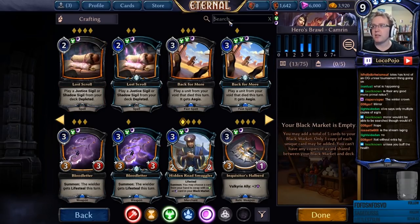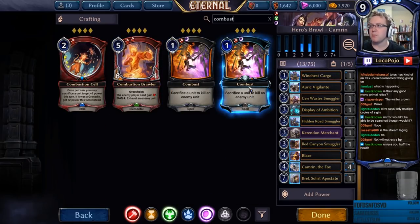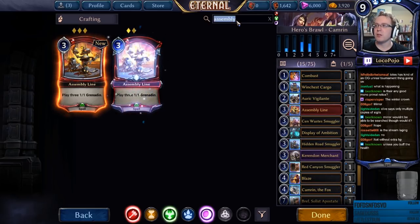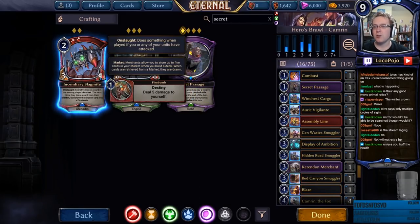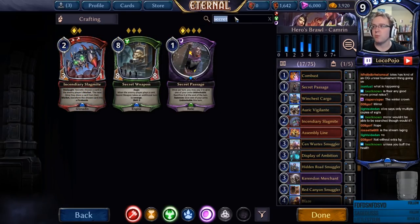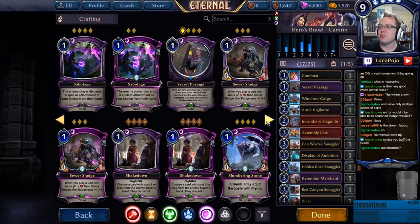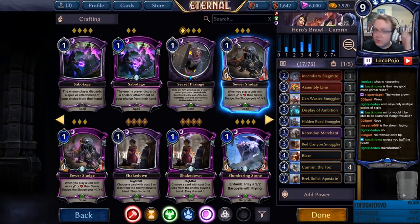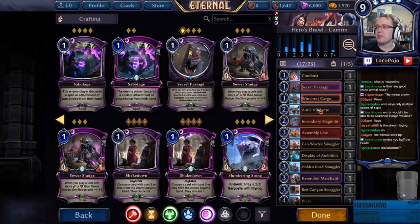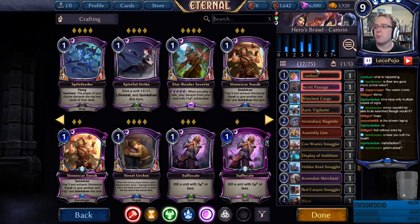The deck needs Madness, and probably the best place to put it is in the market. Combust is also a pretty reasonable option — that probably wants to be in the main board. We're also going to want Assembly Line and Grenadine Generators. Secret Passage is a definite for this one. Any type of double damage stuff is going to help out. Incendiary Slykmite can really mess up markets, which is actually kind of important since every deck is going to have a market.